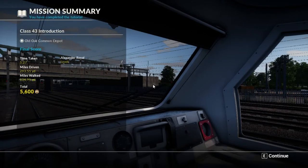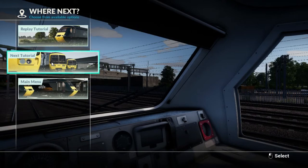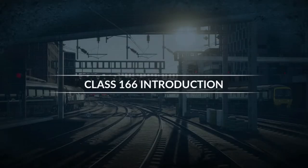So at the end of that, it took 5 minutes 87 seconds. We drove 293.55 yards. We walked 134.99 yards. We got a total of 5,600 Train Sim World coin — that's what I'm calling it. Anyway, next one should be the Class 166 introduction. So let's get on with that by clicking next tutorial. Class 166 introduction. Here we go.